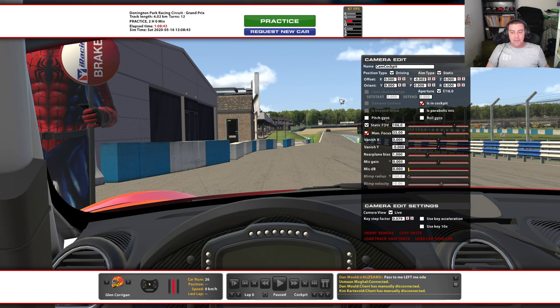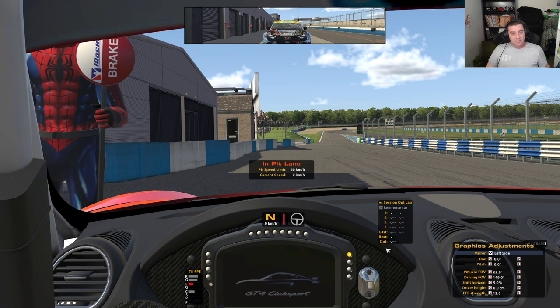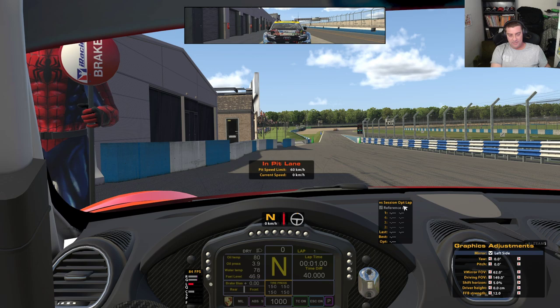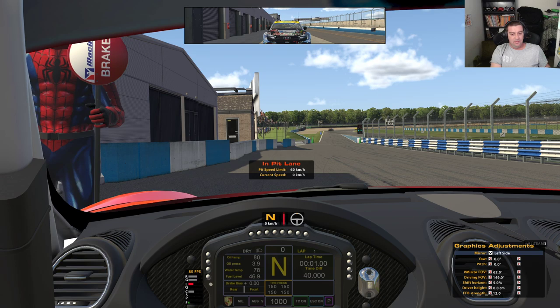Now, setting up your delta box. Jump into the car and this box here is your delta box. I have mine on Session Optimal — I was taught that by the great Mint Car a long time ago. It's much better than Session Best Lap, which we'll get into later. Just get a button to cycle through all of the different deltas.